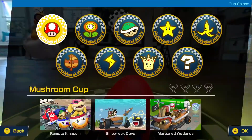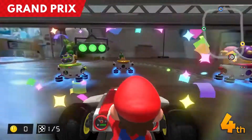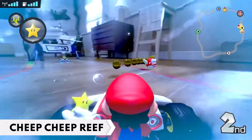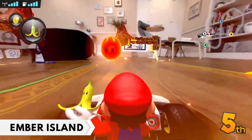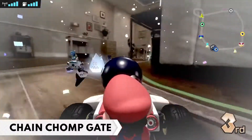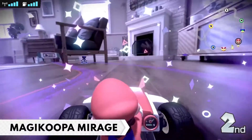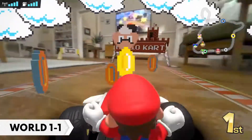Race in Grand Prix, where you'll aim for victory against Bowser Jr. and the Koopa Lins. Races include Cheep Cheep Reef, Ember Island, and Boo Fortress. Certain obstacles will appear depending on the course. There are 24 Grand Prix races total.